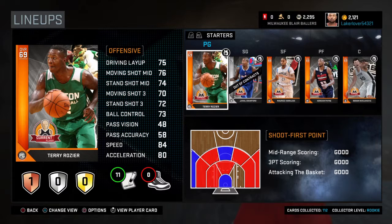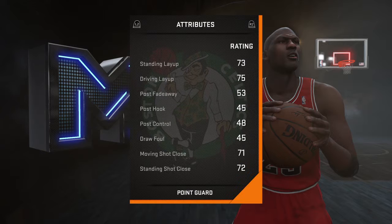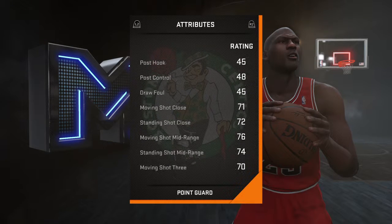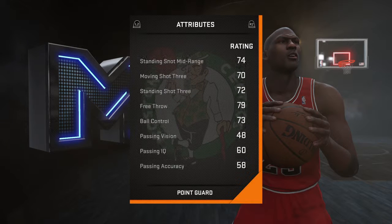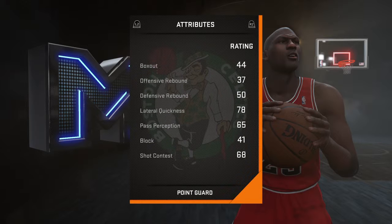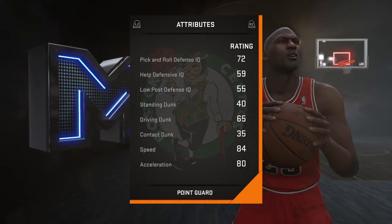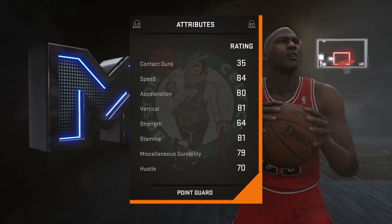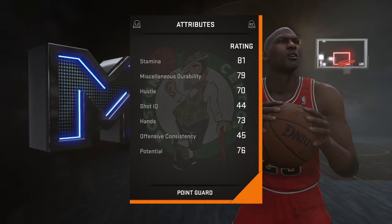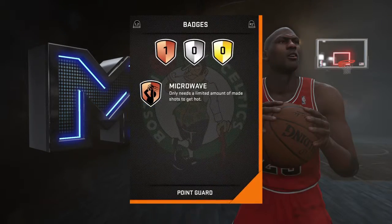Terry Rozier — very good point guard in my opinion. He's only 6'2 and 109 pounds but he's quick, he's athletic, and he can kind of shoot. His passing isn't a whole lot, but when I play with him he just does very well for me. I'm always getting to the basket, getting dunks on people. He's got 84 speed — not bad for a bronze — and I definitely recommend him.